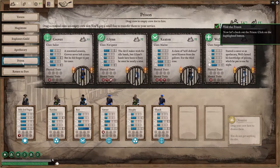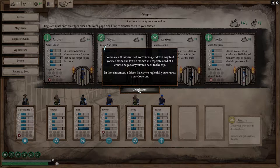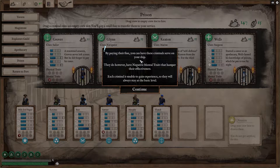Let's check out the prison. Sometimes, things do not go your way, and you may find yourself alone and low on money — I found myself in that exact situation a while ago. In desperate need of a crew to claw your way back to the top, a prison is a way to replenish your crew at a very low cost. By paying their fine, you can have these criminals serve on your ship. They do, however, have negative mental traits that hamper their effectiveness. Each criminal is unable to gain experience, so they will always stay at the same basic level.